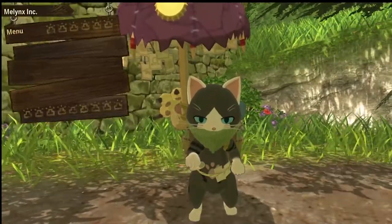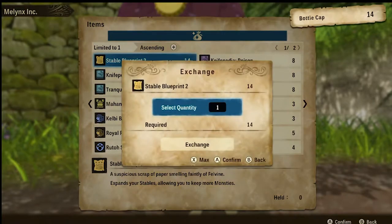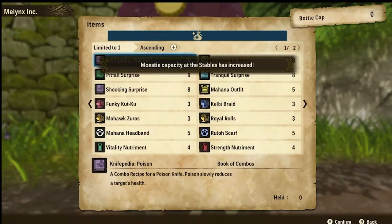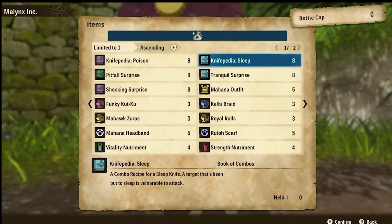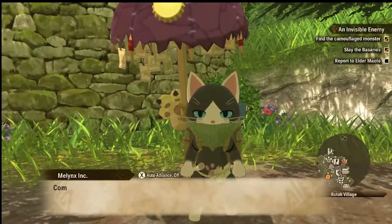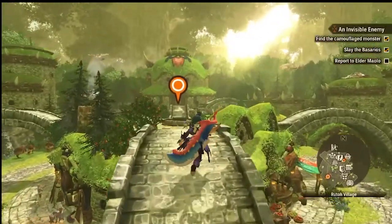Then I want you to make your way over to it, talk to the Mei Lynx, and the first thing you're going to see is what's called a stable blueprint. Now, you may have stable blueprint one or two, but regardless, I want you to go ahead and spend your bottle caps on the stable blueprint. When you do, this is going to increase the number of monsties that you can hold, and it'll expand your inventory.